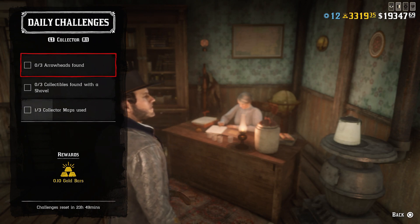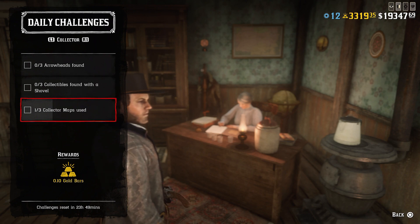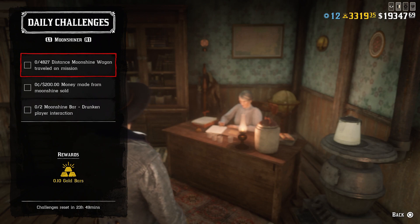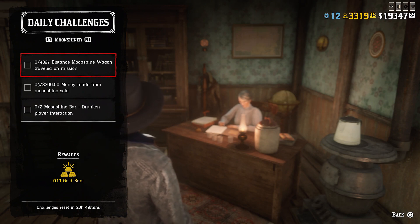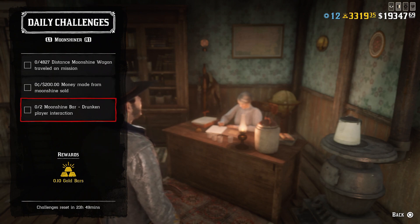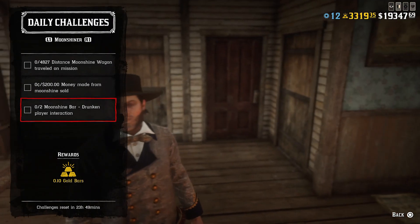For the trader: 15,838 feet distance delivery wagon traveled on mission, six perfect carcasses donated to Cripps, and two resupply missions completed. For the collector: three arrowheads found, three collectibles found with a shovel, and three collector maps used. For the Munitioner: 4,827 feet distance munition wagon traveled on mission, 200 dollars made from munition sales.